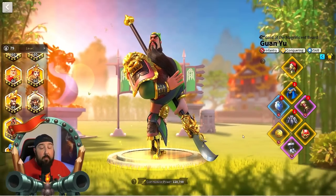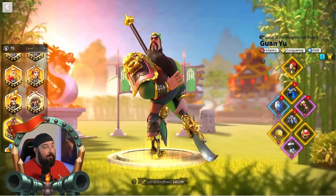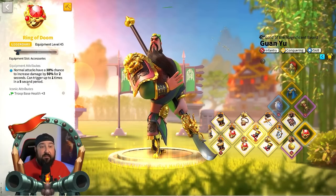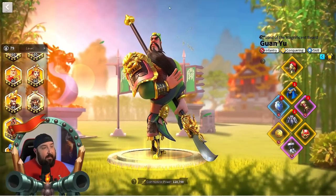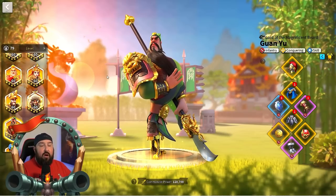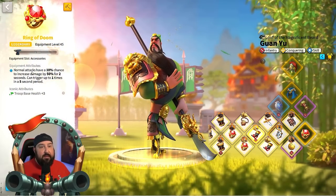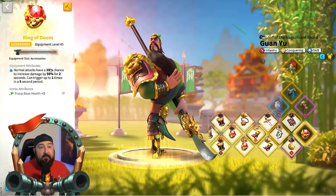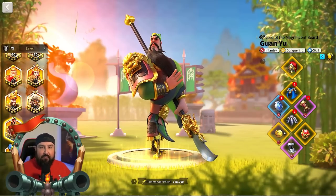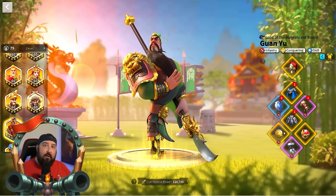Now why is this important? You have two accessory slots per march, and the consensus best accessory in the game right now is the Ring of Doom — a 10% chance to give your march a 50% damage bonus for two seconds, triggering once every five seconds. The math works out to roughly a 14 to 17% raw damage bonus depending on your damage factor. There's no other accessory that can provide that kind of return, so all of your open field, garrison, and rally marches need to have a Ring of Doom.